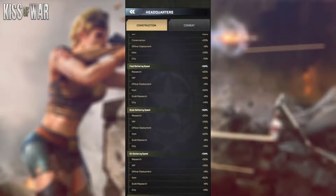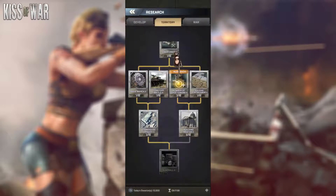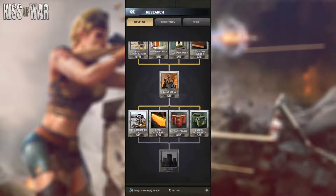Getting back to the boost breakdown: you have your Officer Deployment, which officer you are deploying, the 50% boost item we talked about, and guild research. In your guild research, if you go to the development tab, you can see there are additional gathering speed bonuses available there as well.